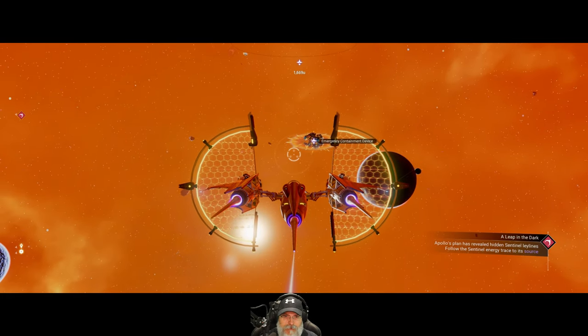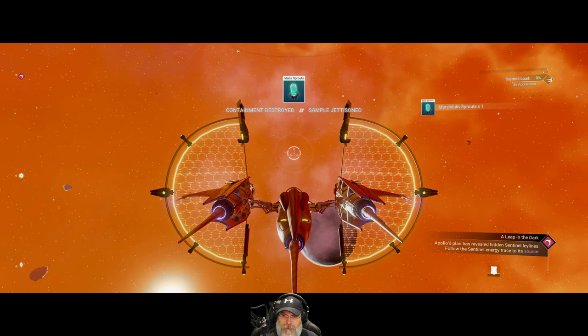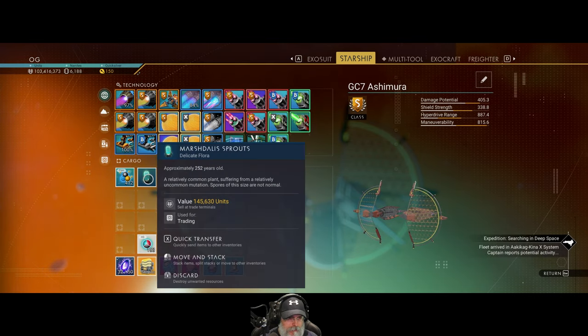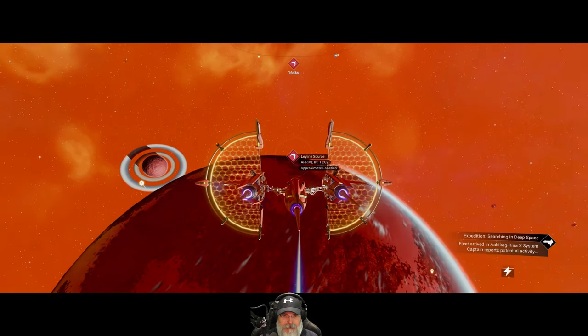We've seen this before — a containment device. We blow it up and we get Marsh Dallas sprouts, worth $145,000. Okay, there you go. Now let's get on to the ley line source. This is just an approximate location so we need to look around for something. There's a freighter over there — we need to go check that out too. It's a chance for another salvaged frigate module or other good stuff.